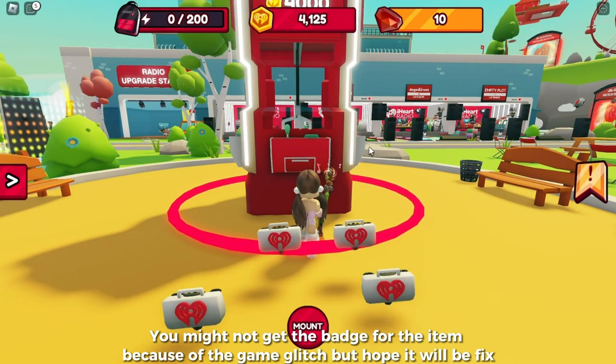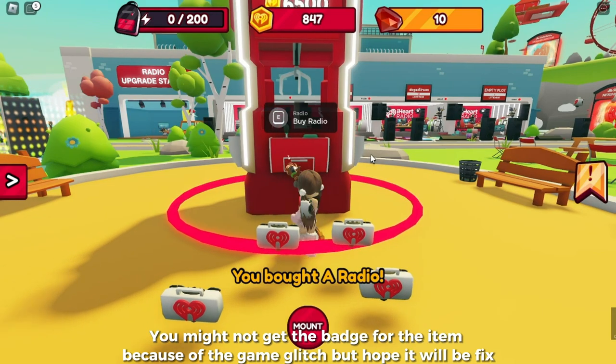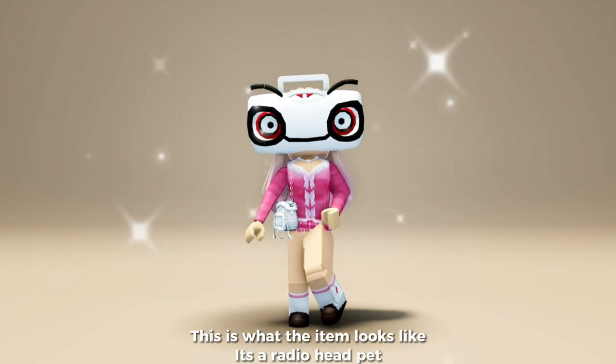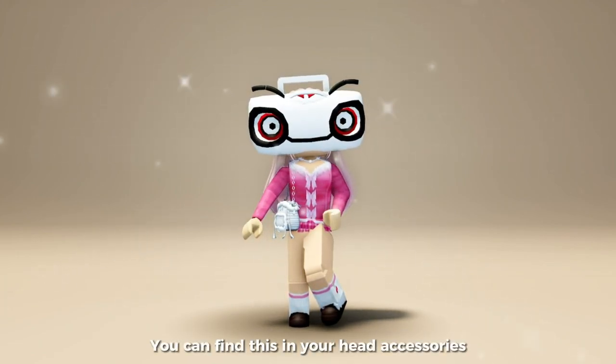You might not get the badge for the item because of a game glitch, but hopefully it will be fixed. This is what the item looks like — it's a radio head pet. You can find this in your head accessories.